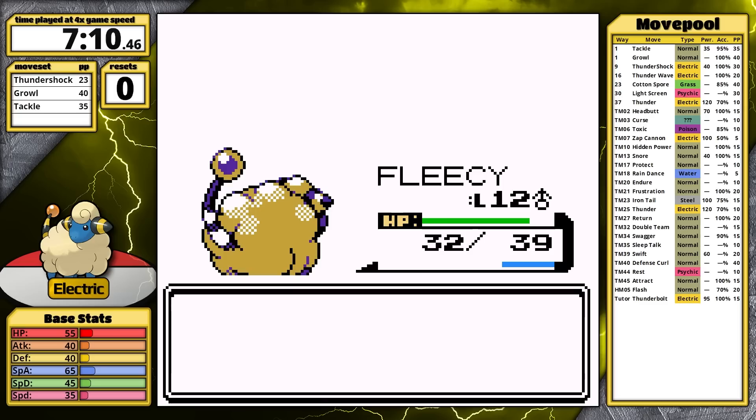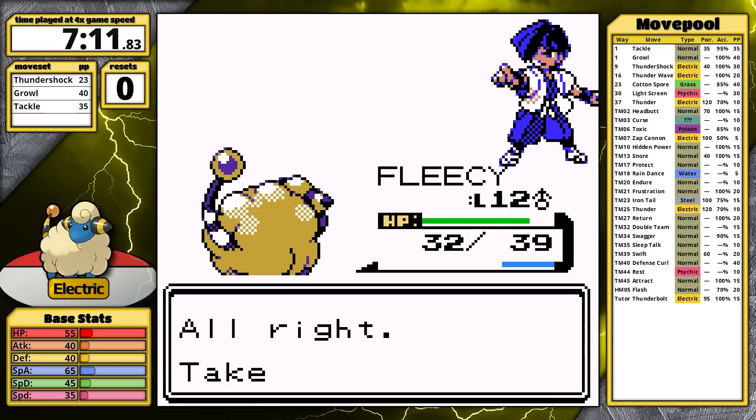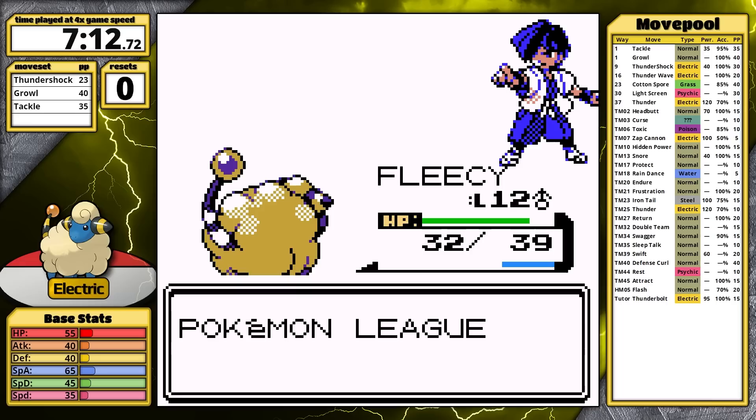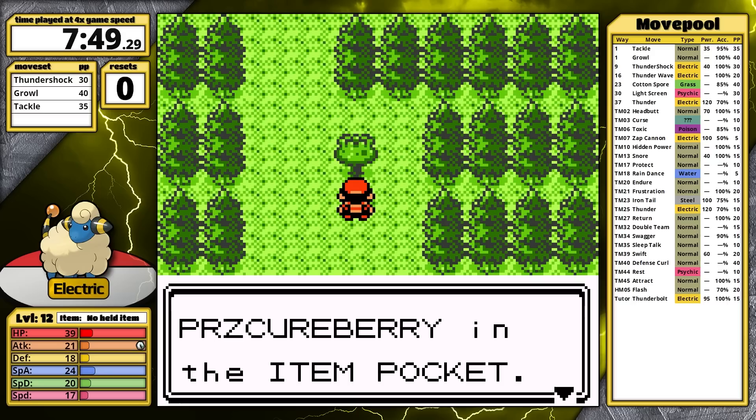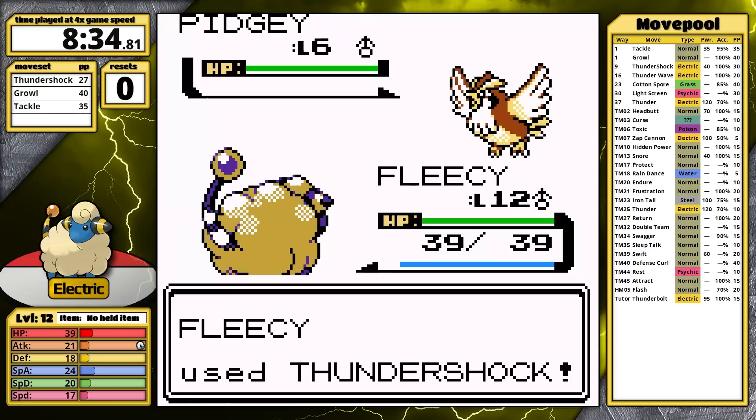For now I'm going to skip Sprout Tower and come back to it later. It is an optional area, but I'm always going to complete it in my Johto playthroughs — I really don't want to navigate Mount Silver on 4x speed without Flash. On my way south, I grab the very important Paralyze Cureberry. I'm saving this for later — I've made the mistake of not getting it before. There's also the first Repel available in this grass, so I pick it up and I'm going to use it in Union Cave.